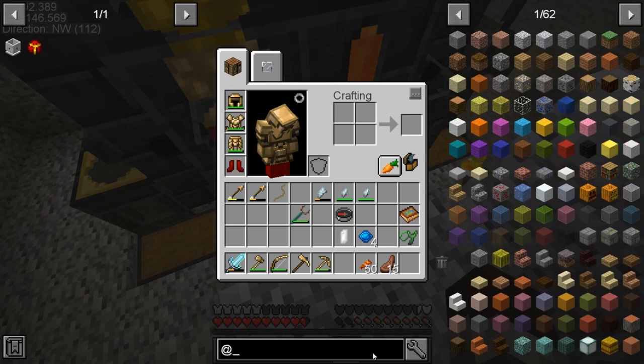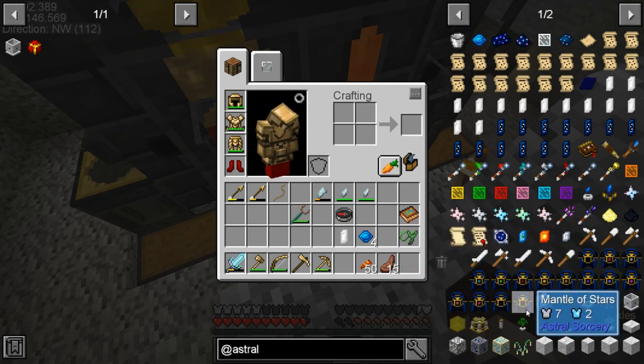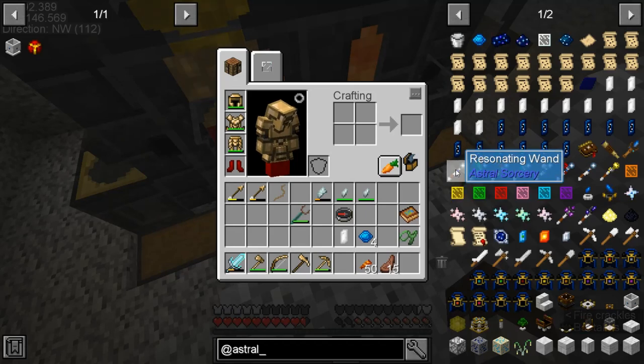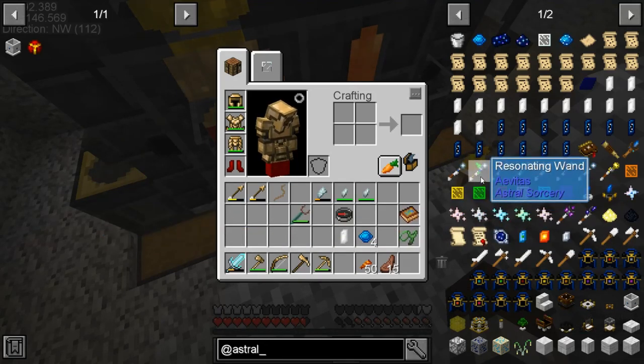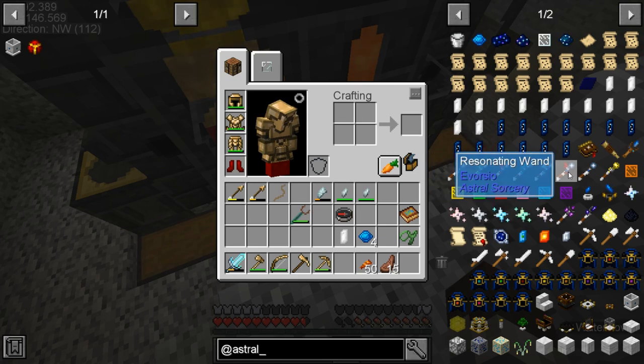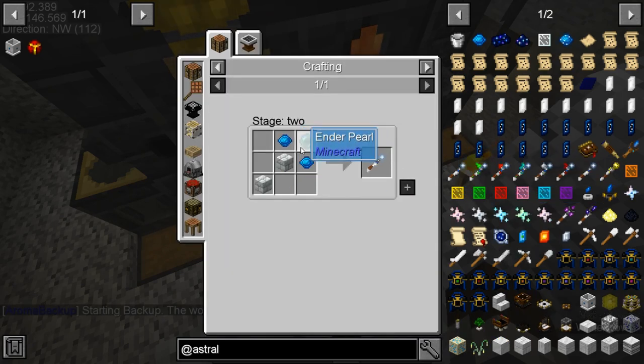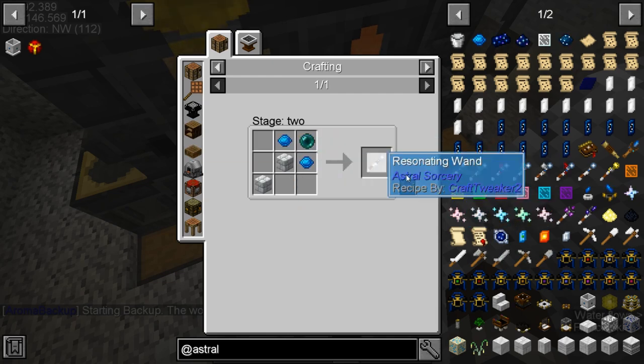In Astral Sorcery we're going to be making our rod to hopefully be able to do all the stuff we wanted to do in the last episode — the Resonating Wand. Now there are a couple of different wands, I don't know what they do. They're like the different constellations. We have this one and this one. I honestly don't know if there's a difference, it doesn't seem like it.